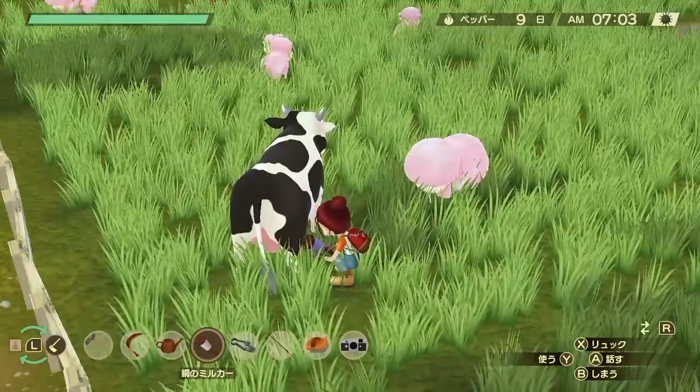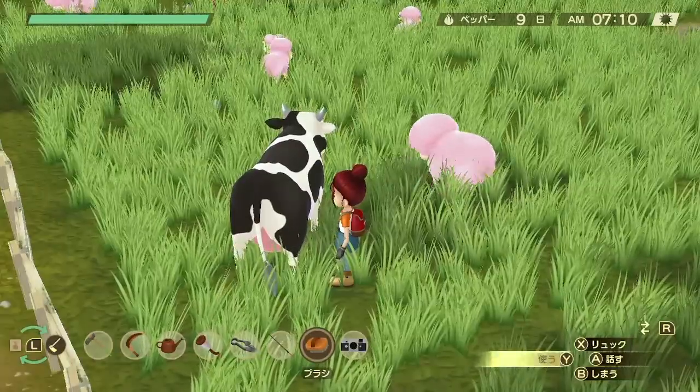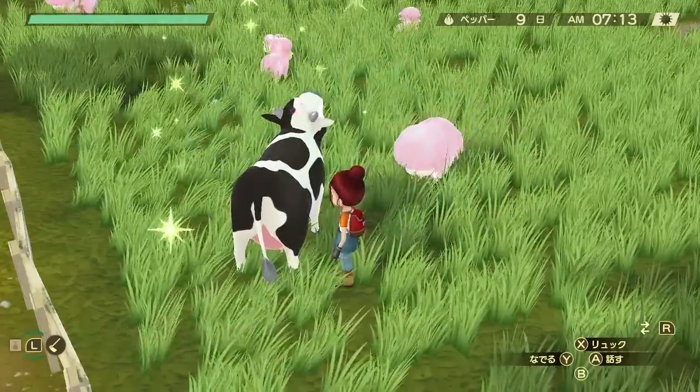How much milk are you going to get at once? There are actually three different things that can affect how much milk the cow gives you. The first one is the season. In spring and fall, when it's not too hot or too cold, it's going to give you six bottles a day — three in the morning and three in the afternoon. However, during summer and winter, it's either too hot or too cold, so it's only going to give you two at a time. The other two factors that affect the amount you get, I'm going to talk about later in the video.